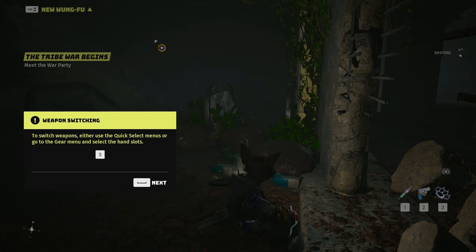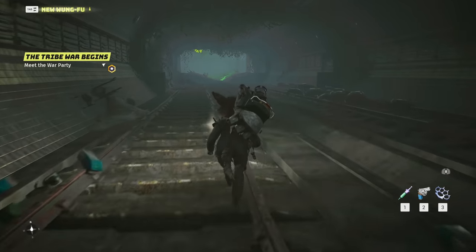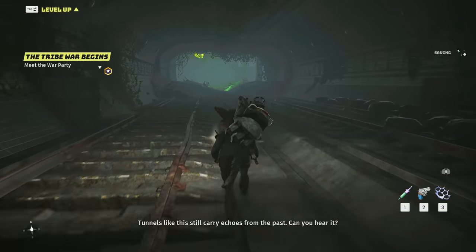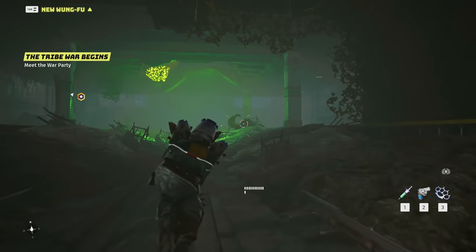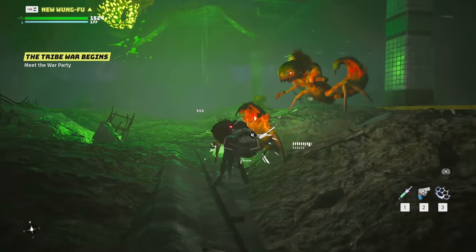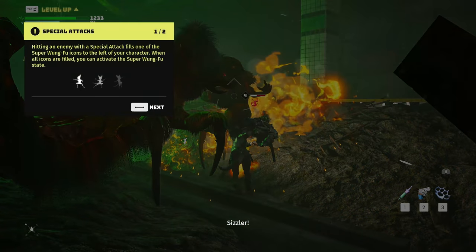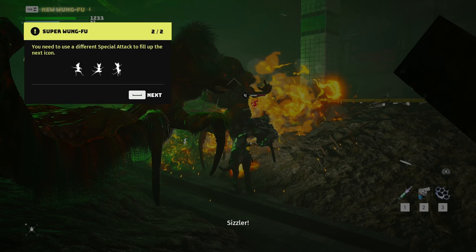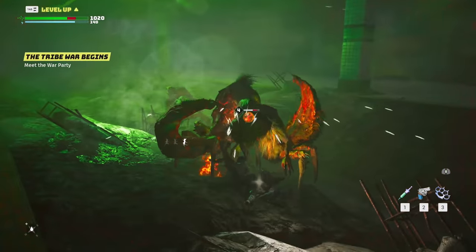Just switch weapons in Z - they use the quick select menus or go to the gear option. That was super cool - still carries echoes from the past, can you hear it? Now we have this guy to fight. Hitting an enemy with a special attack fills one of the super Wongfu icons on the left character panel - when all icons are full you can activate the super Wongfu state. You need to use different special attacks to fill up the meter. I did a double attack and then hidden slam, which is awesome!